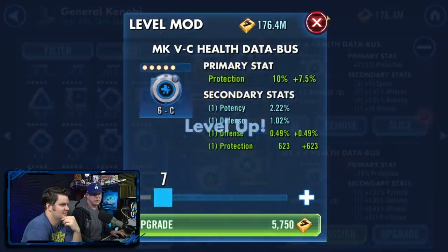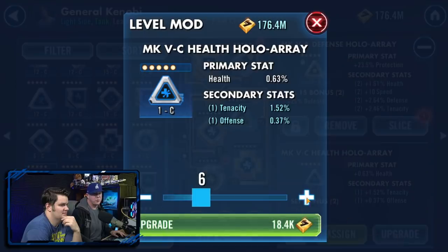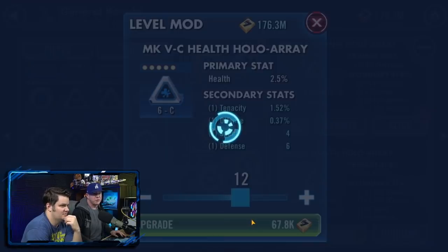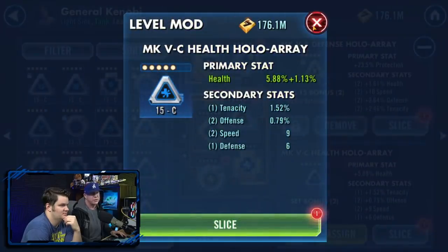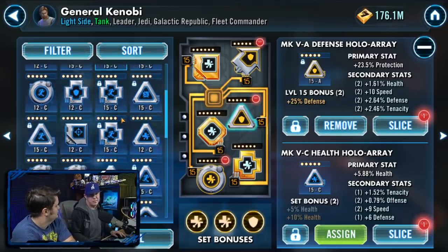Going through the blues, you might find mystery mods with great stats. This blue mod proced speed — that's a great mod. Just because it's health on health, it'll go on characters like Barriss or anyone on the Padme team.